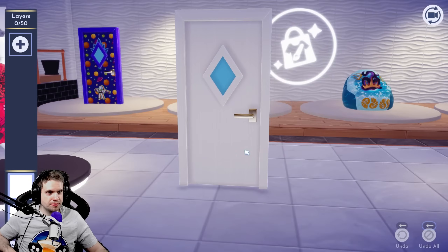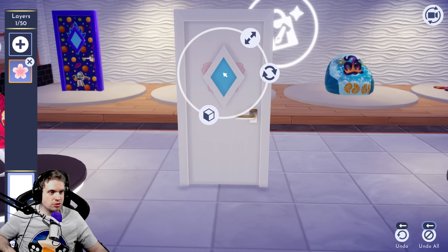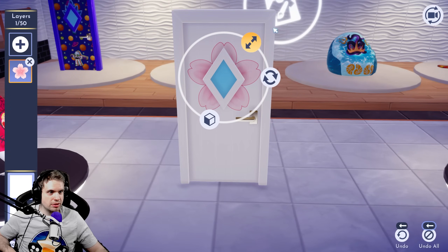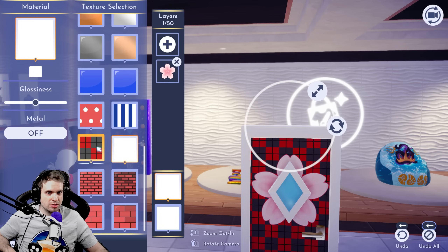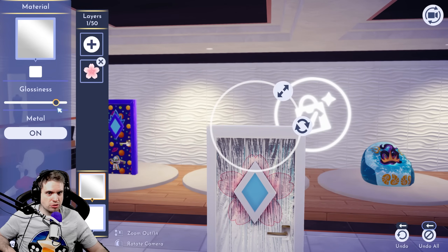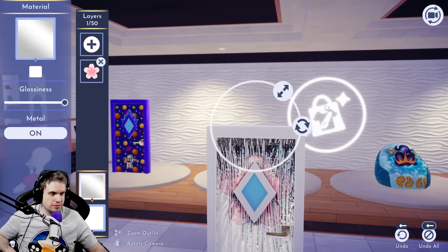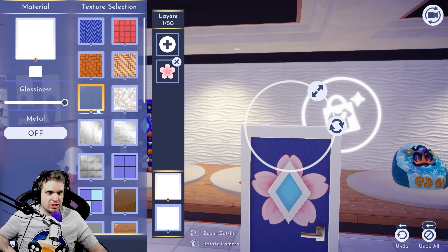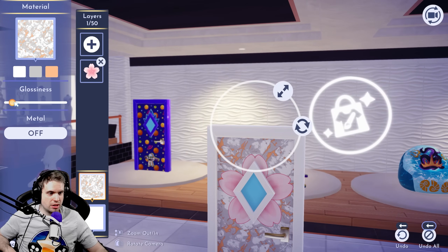I want to make a flower door for design number two. So I'll use some floral motifs — potentially use one in the middle of the door. Oh, I like that — this is gonna be a good one! I feel like I'm going to cover it mostly with motifs, so the texture doesn't matter as much. The metal actually looks pretty interesting — a metallic flower door.